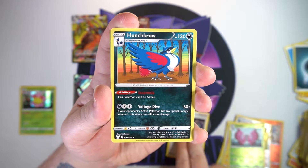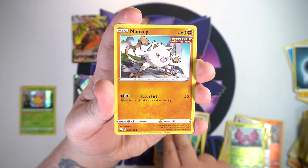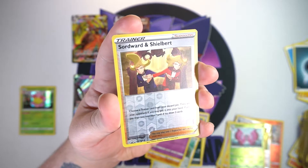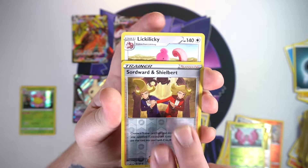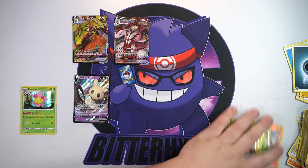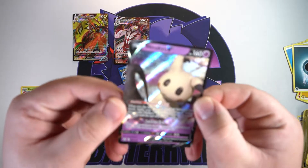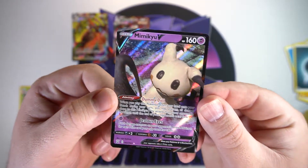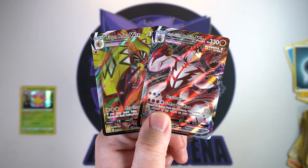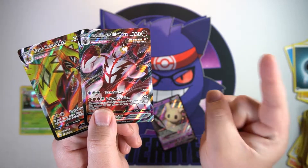Here we go - we got a Phoebe, a Honchkrow, a Brushish, a Chimecho, Honedge, a Horsea, a Mankey, a Galarian Slowpoke. Our reverse is a Swordward and Shilbert - kind of like that one as a reverse. And on the end we got a Lickilicky. So once again no crazy pulls. We had two or three in the last video with only one holo. Two V-Maxes for the video - Tapu Koko and Single Strike Urshifu - both very nice, but here's to hoping we can pull some fire in the last video.